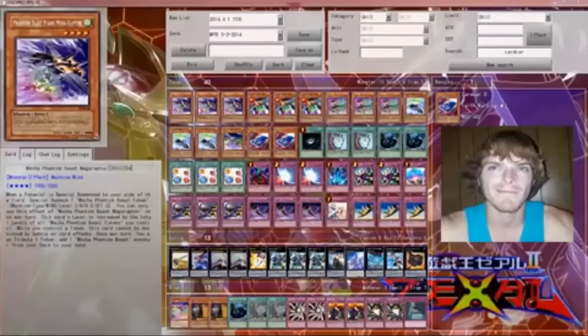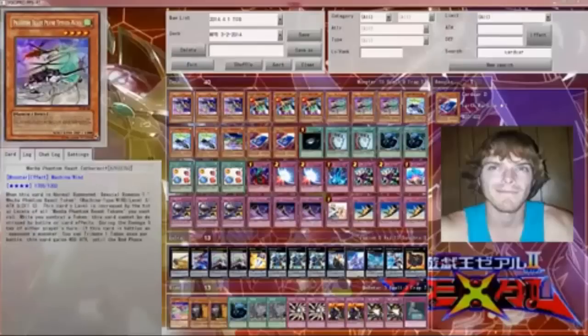I run three Mega Raptor because he's the main searcher in the deck — he's basically your Stratos. When a token is special summoned, he special summons another token. You can tribute a token to add a Mecha Phantom from your deck to your hand, which works really well with all the other ones that spam tokens.